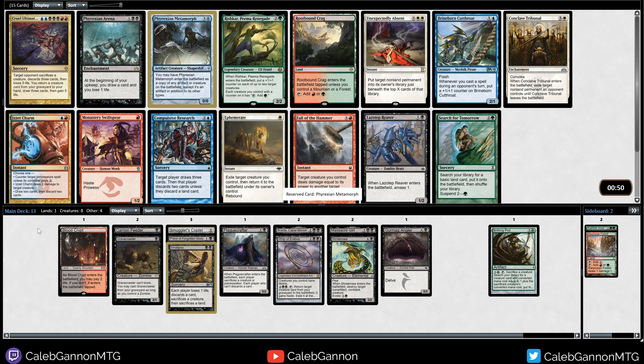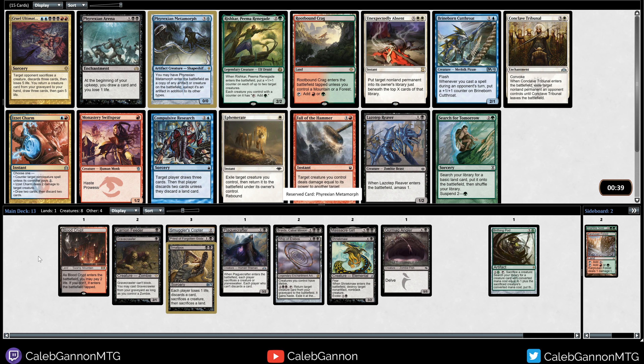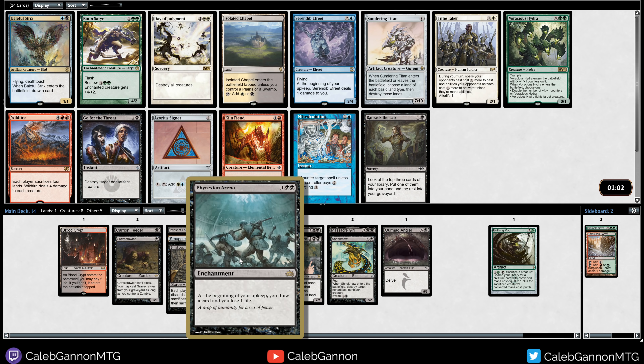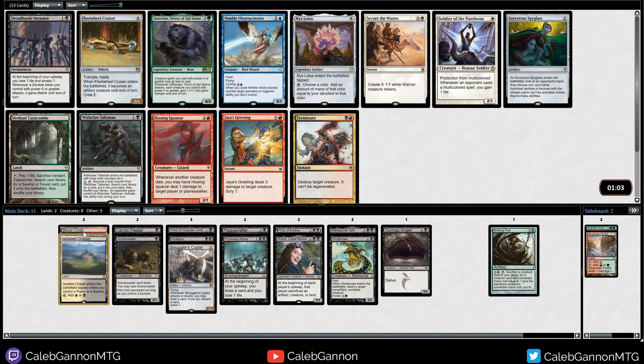I think Grey Merchant is probably in this cube, so playing Arena early also helps a lot. I think maybe Arena is a little bit better, just because it's proactive — it helps if we get Braids or Smallpox. Because if our goal is to kill their stuff, I'd rather have something that does things when they don't have stuff. This pack is actually pretty bad for us — there's not much here. I could take an Isolated Chapel. There's Go for the Throat and Ransack the Lab, which are nice, but we probably want to go white for token producers like Tithe Taker, so I'm going to take the fixing first.